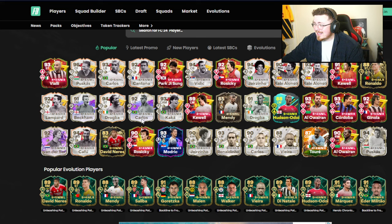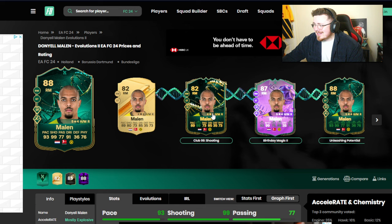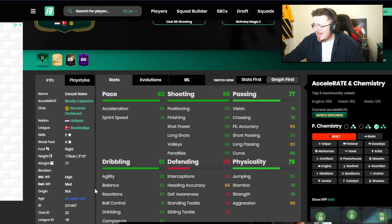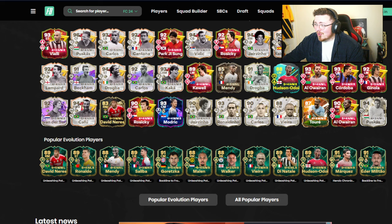Big Marlon now — 88-rated, Don Yal. He's back: 5-star, 4-star, rapid, finesse shot. Club 99 shooting into the birthday magic, into the unleashing potential. That might be one of the best ones. The stats look insane and he's always overpowered — he had that crazy version a few months back.